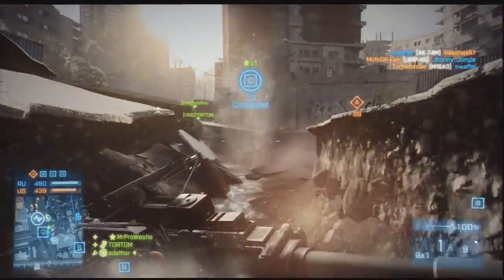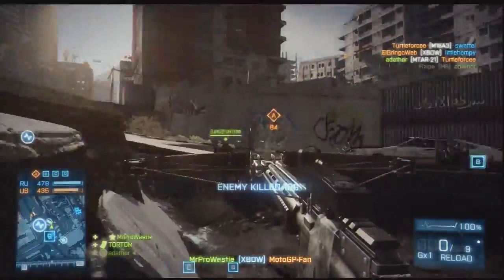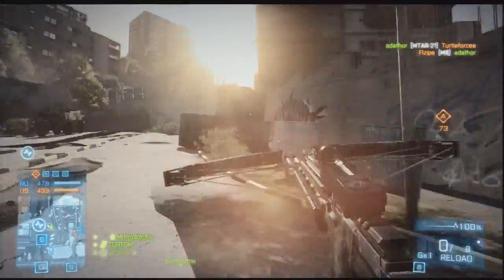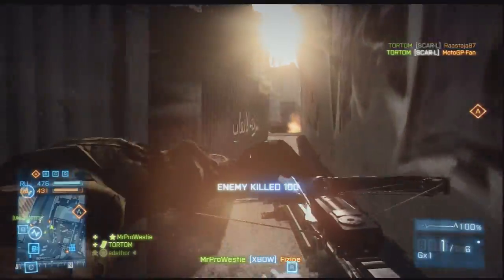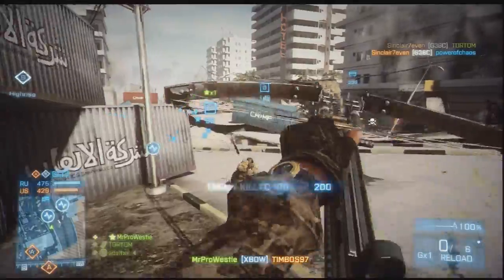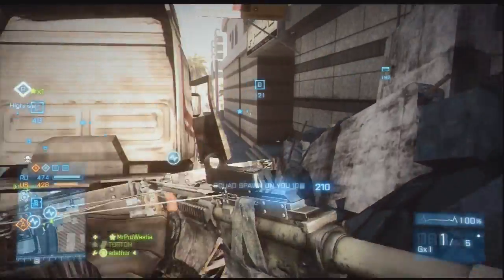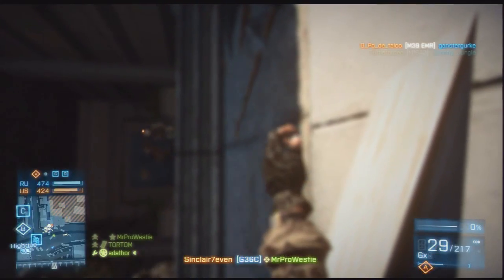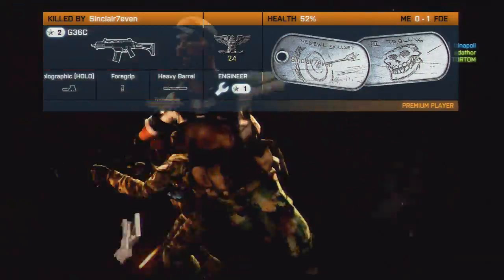Finally, the scan bolt — probably the least amazing of all the bolts but still pretty cool. It's a single scan when you fire it, with a radius of 12 metres lasting around 8 seconds. If you hit a target with the bolt it spots that person for the full 8 seconds, and people in the vicinity will stay spotted even after the arrow stops emitting a signal. It's not great against infantry and not really meant as a weapon — a headshot only does 24% damage at all ranges, and a body shot is just 10% damage at all ranges.